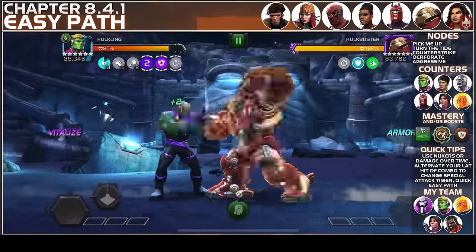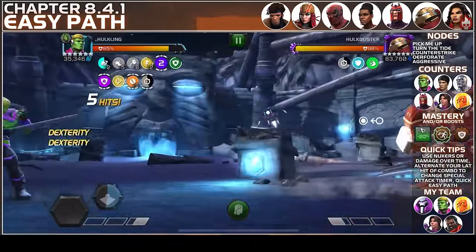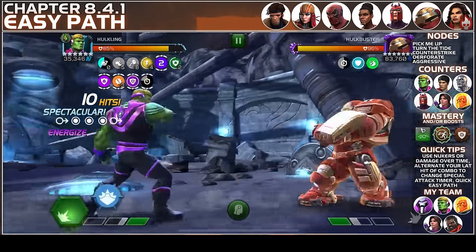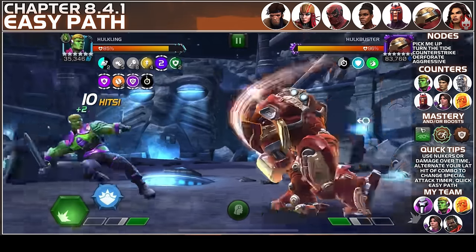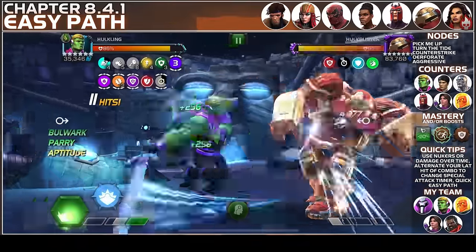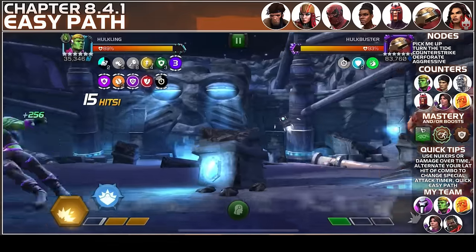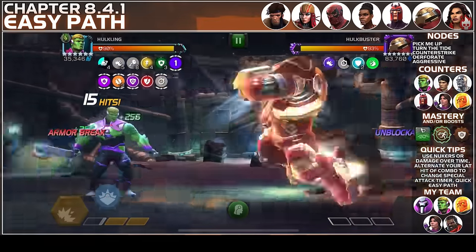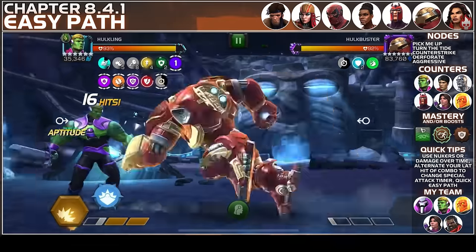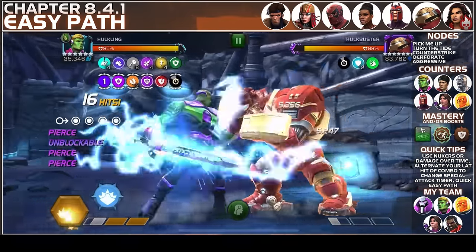Fight number five is going to be against Hulk Buster. Make sure you bring in a champion who is shock immune, and remember that he also applies Armor Break on you — so if you have Willpower running, that would be really helpful. Remember both specials are unblockable, so the SP2 will really hurt if Hulk Buster throws it out. Bring in a good cosmic champion to take Hulk Buster out, keep him to an SP1 only, nuke him down — or damage over time, both will work really well.